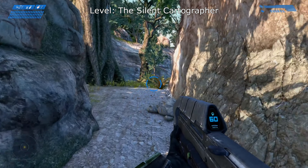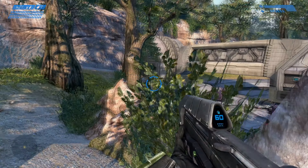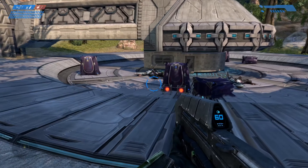On the level the Silent Cartographer, on the area where you fight the two Hunters, your terminal will be located just under the building.